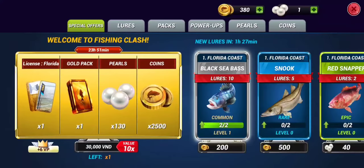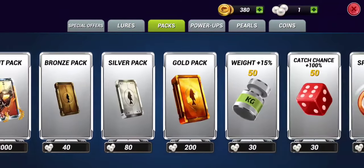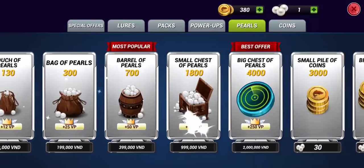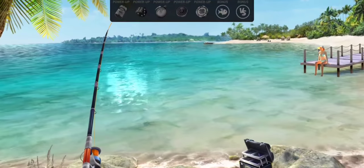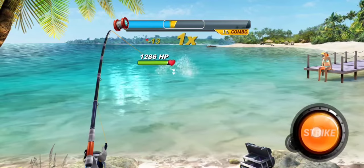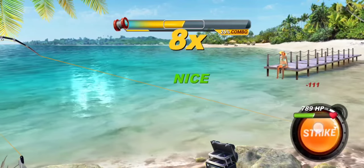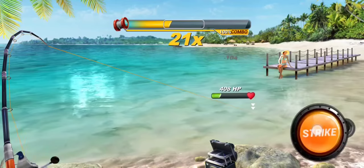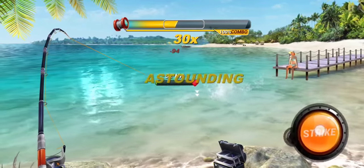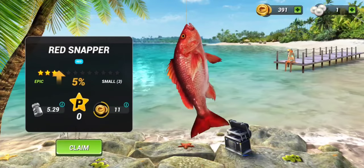What is in the shop? We can buy lures, packs, power-ups, pearls, coins, etc. Fisheries are located in the heart of nature, so you will feel like you are on an actual fishing trip, standing on the fishing dock on the beach, holding your fishing rod and fighting with first small fish and then bigger and bigger fish.